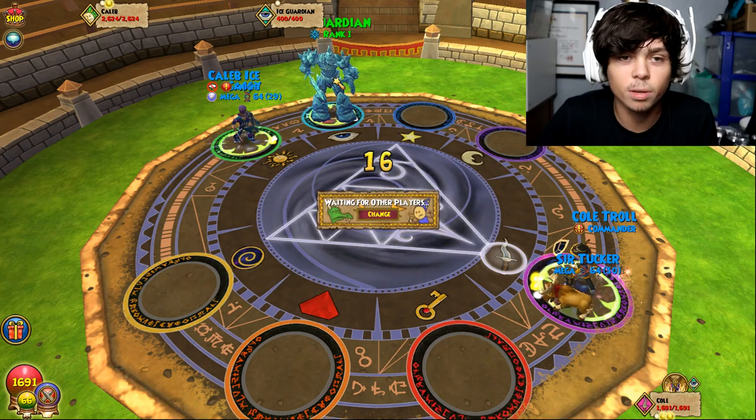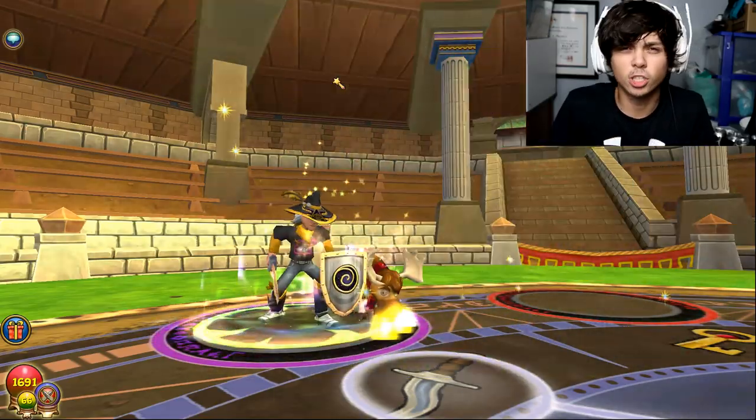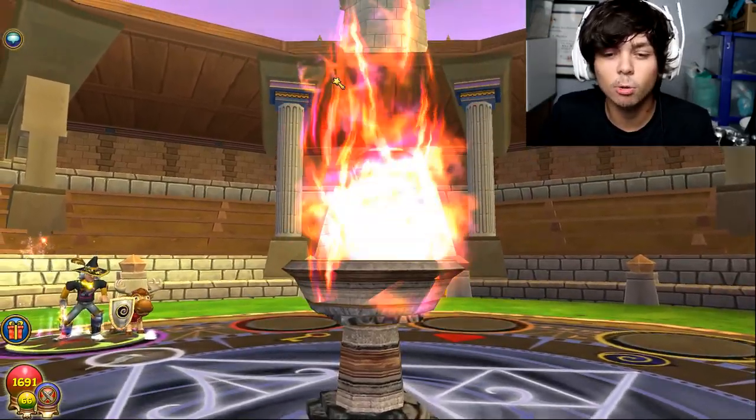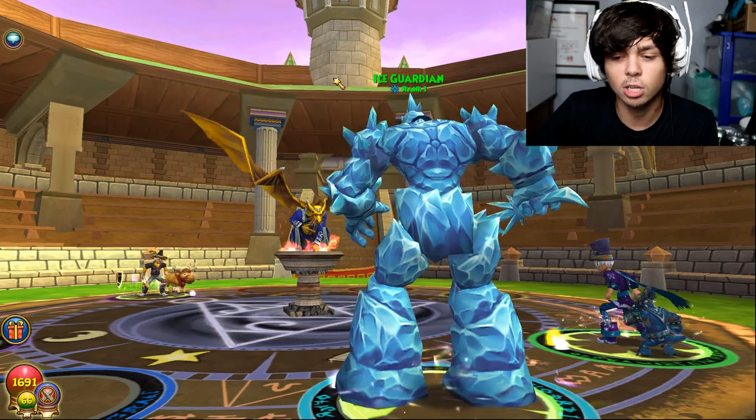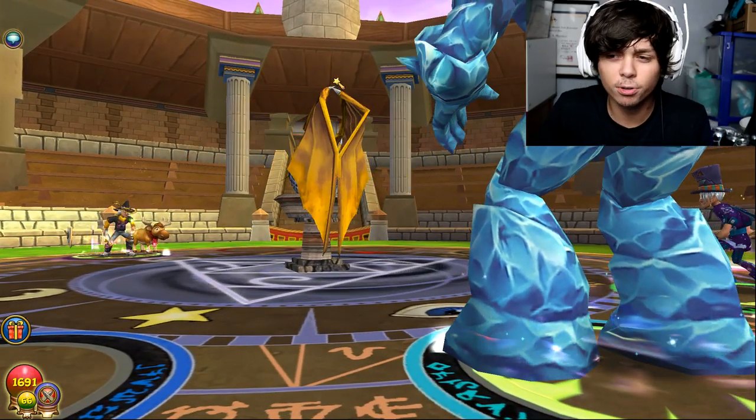I'll use the myth one on him — why not, it does a little bit more damage that way. I know for sure that's gonna kill. I might need to use that luminous weaver later on in case he's gonna use a hit or something like that. But we gotta find our minion — our minion would be OP to use.